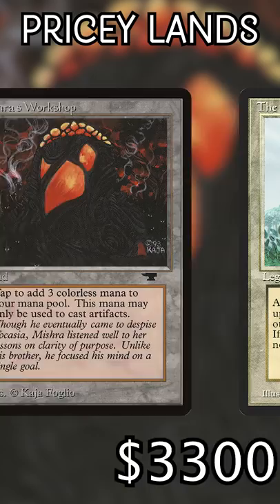And number one: The Tabernacle at Pendrell Vale. This card is actually miserable to play against, and would probably be banned if not for its insane scarcity. But it's legal for now, sitting at a nice, cushy $3,600 price tag.